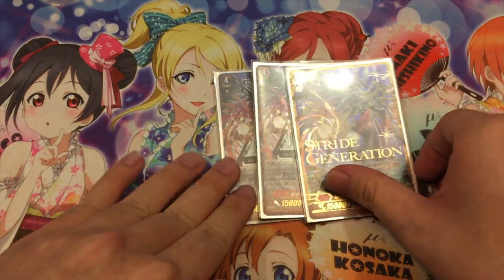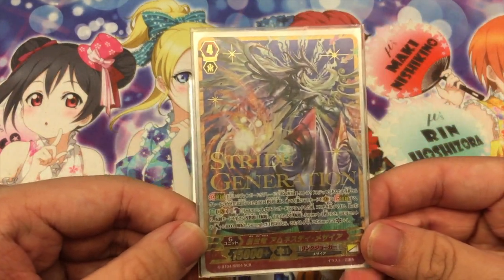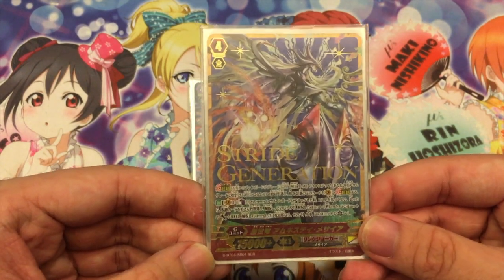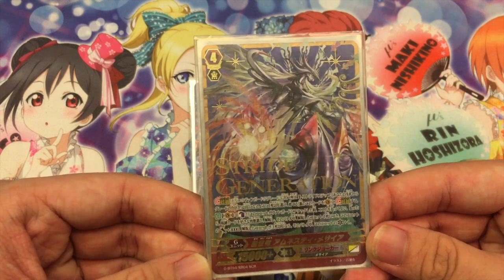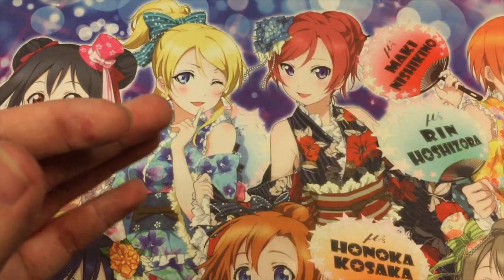Next is 3 Amnesty Messiah. What Amnesty does is Counter Blast 1. During the turn when this attacks, you may unlock any amount of cards; if you do, this card gets 3K for each unlocked card. Then if you unlock 3 or more, it gets 1 Critical.